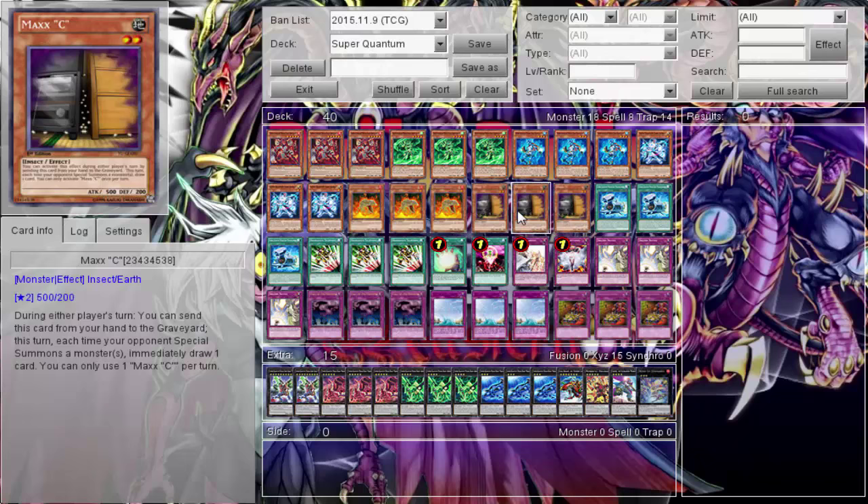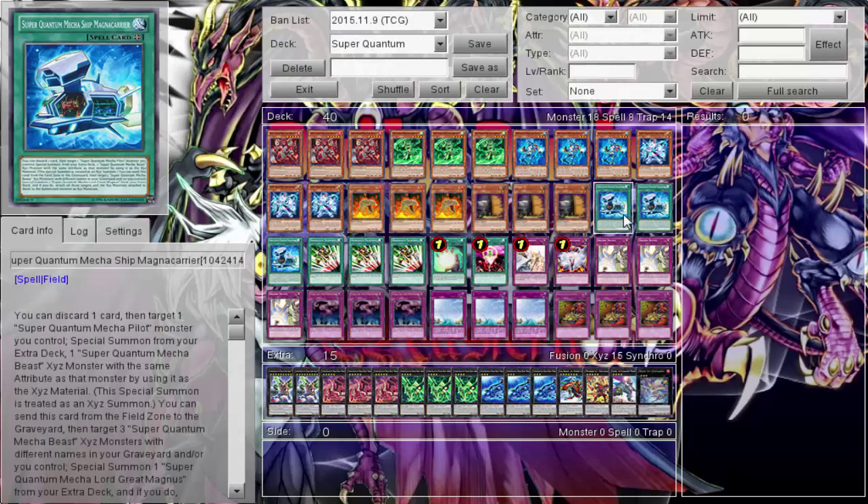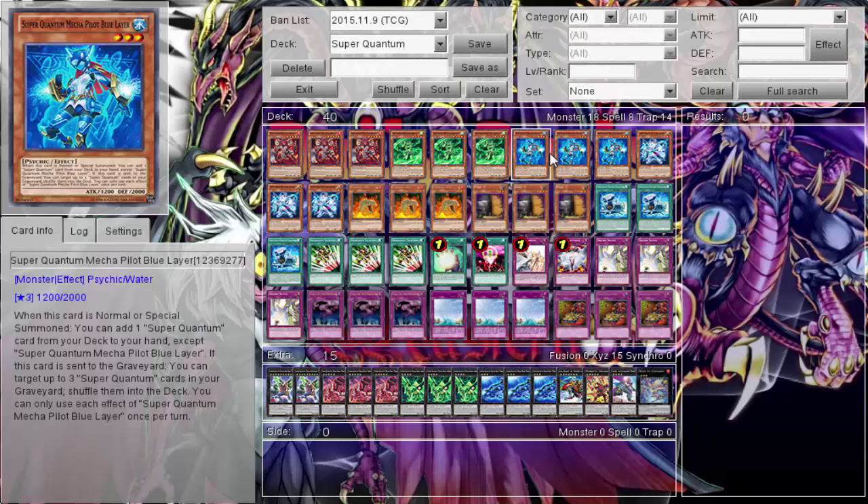That's the reason I ran triple Maxi — when my opponent goes off I drop Maxi, draw a whole bunch of cards, and drop the Megazord on them. Then triple the field spell. I'm not running any Terraforming because Blue can search it, and I search Blue all the time.